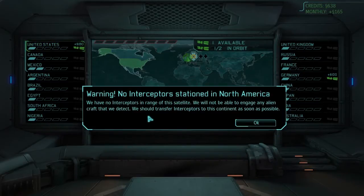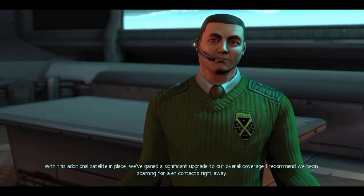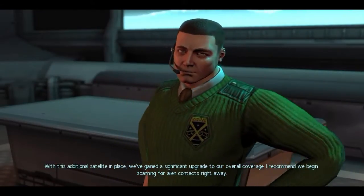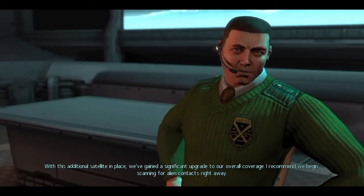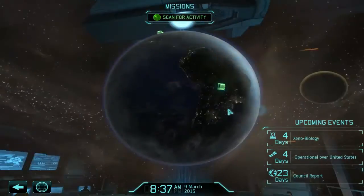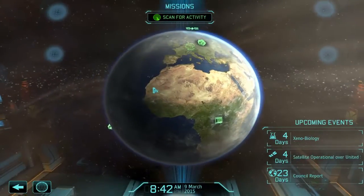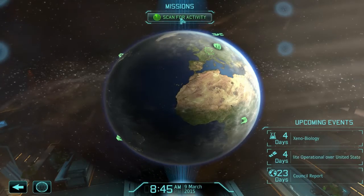Satellite uplink facility is at maximum capacity — additional uplink required. But we have no interceptors in range of the satellite; we will not be able to engage any alien craft that we detect. We should transfer interceptors to this continent as soon as possible. With this additional satellite in place, we've gained a significant upgrade to our overall coverage. I recommend we begin scanning for alien contacts right away. So he was going on about how I need interceptors over here — I actually don't know how we make that happen, but I'm just going to scan.